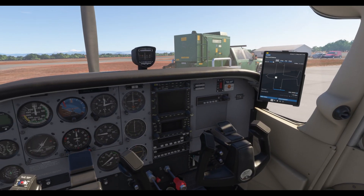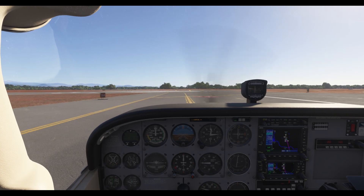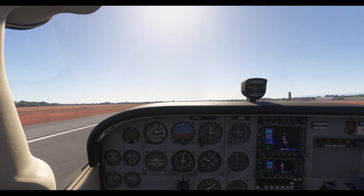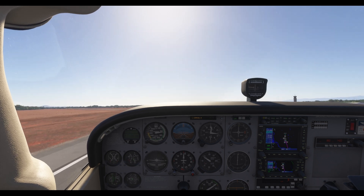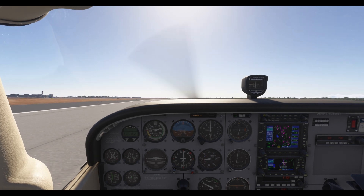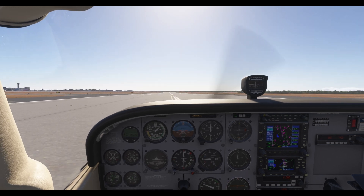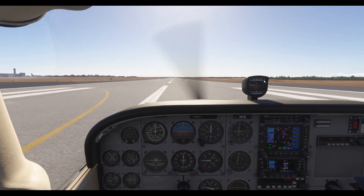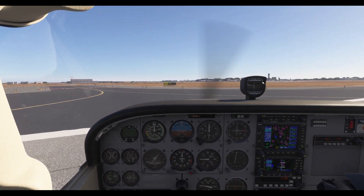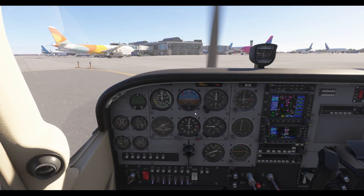The last crate is secured, the cargo door is closed and latched — you are clear to taxi. Fly safe. After landing: connect to ground for your parking assignment, then shut down your engine. Stand by pilot — cargo unloading.